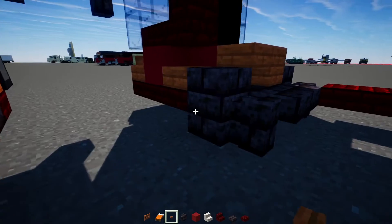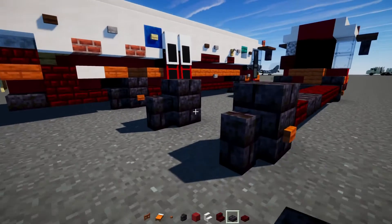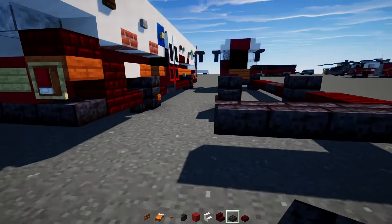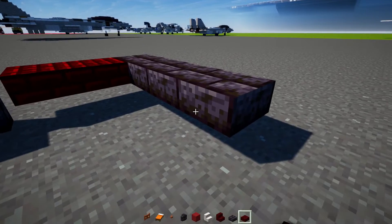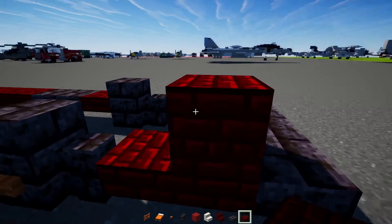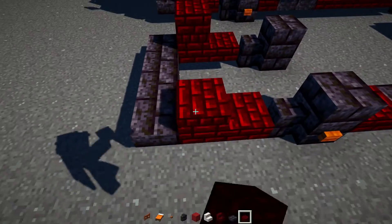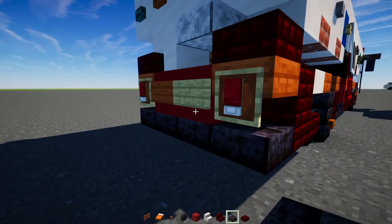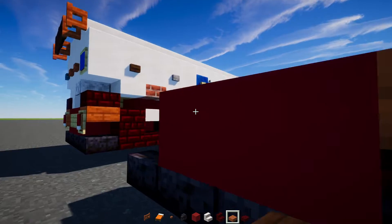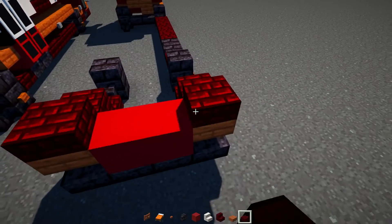We'll add in Acacia buns to the sides of all of our wheels. Then on this side, let's add in two more Red Netherbrick slabs and then a row of Polished Blackstone brick slab. Then we'll add in two more Red Netherbrick slabs. Another two Red Netherbrick slabs here as a solid block. The other side, do the same thing. Then the middle part, we're going to add in two blocks wide of Red Concrete. Then Acacia slab as an upper slab to the edges and corners. On top of that, we'll add in a Red Netherbrick slab.